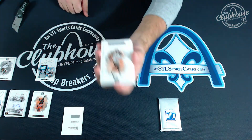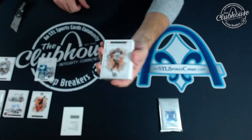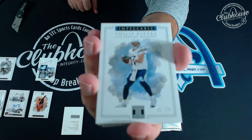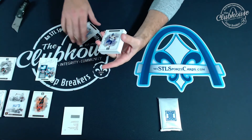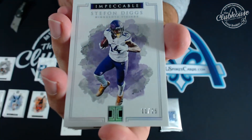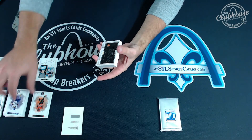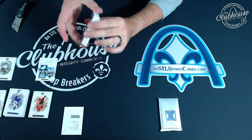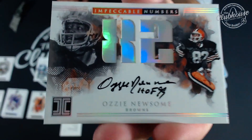Box three: Deshaun Jackson 18 of 75 — In Bork. Next, Philip Rivers 61 of 75. And Stefon Diggs again, 11 of 25. Kicking it old school — Ozzie Newsome 25 of 82, Impeccable Numbers auto — Beliski. Another old school, Rod Woodson 40 of 49, Impeccable Victory auto — S. Leibold.